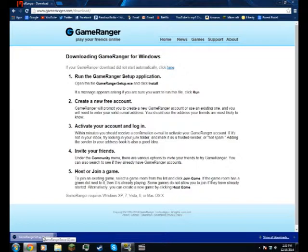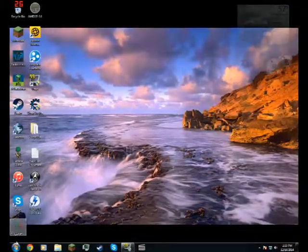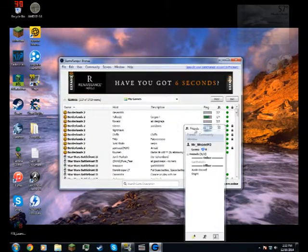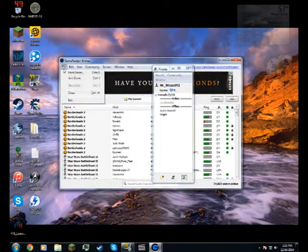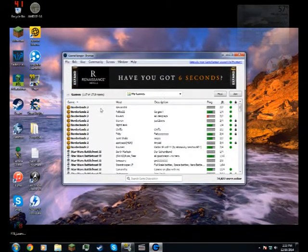So you download GameRanger, you follow these instructions, and then once you've done that, you're going to open up GameRanger — let me find it here, start menu, there we go, GameRanger — and then you will go and create an account, and it'll tell you all that stuff, and then you'll get to this screen.